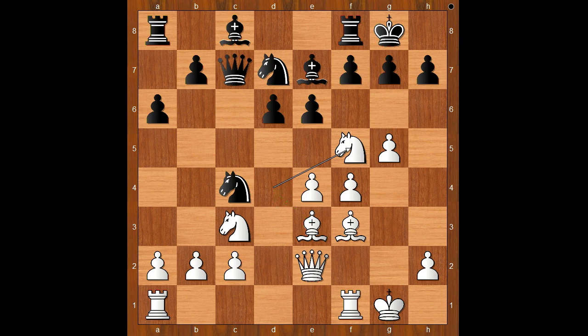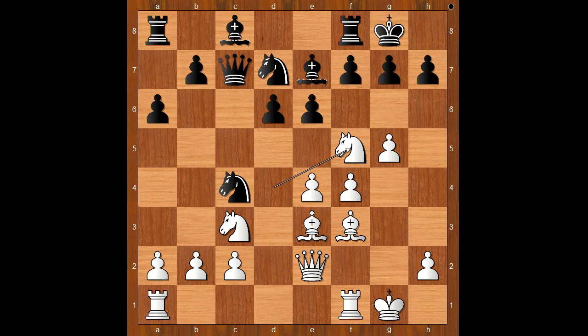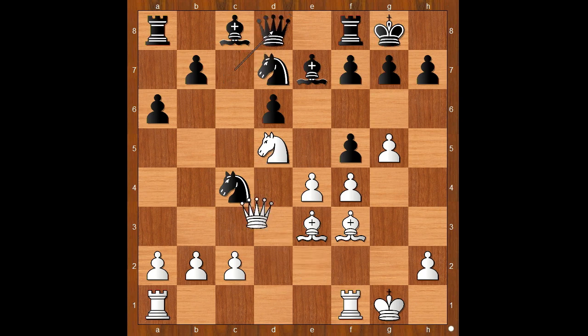Quite an amazing move, isn't it? Black to move. Bishop to d8 was played. If knight takes on e3, then knight takes on e7 — check. This is Zwischenzug. And after king to h8, queen takes knight. How about pawn takes knight? Then knight to d5, and after queen to d8, queen takes on c4.